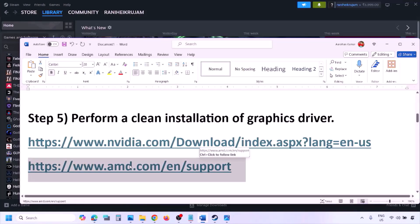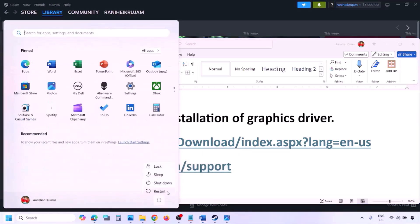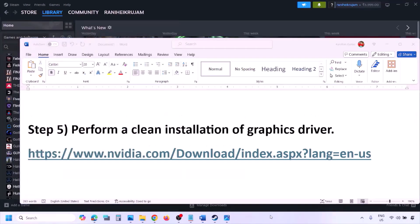AMD card users should go to the AMD website, but first uninstall the current graphics card driver installed on your computer. Then restart your computer, go to the AMD website, select your graphics card, download the latest driver, install it, restart your computer, and check.